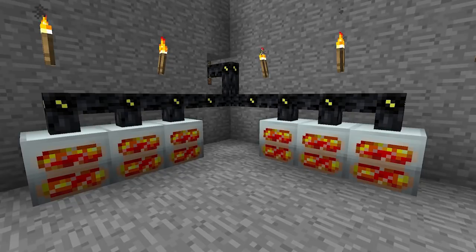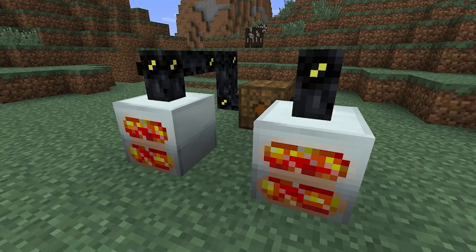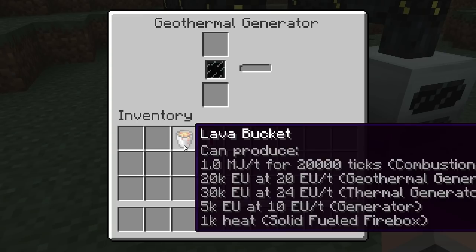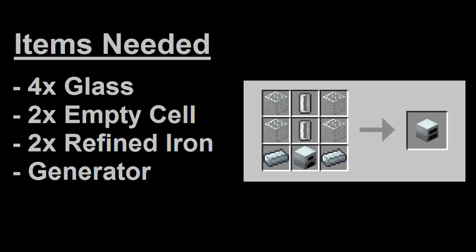Geothermal generators operate in a similar manner to normal generators in the sense that they can convert fuel sources into IndustrialCraft energy units. However, they only support lava buckets and lava cells as fuel sources. They can be a little bit costly to build, especially earlier in the game when such resources aren't easily available.